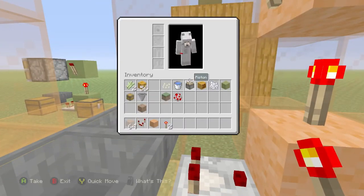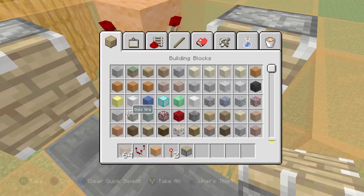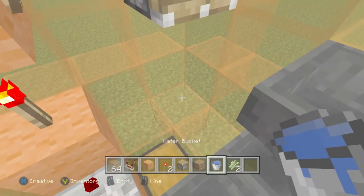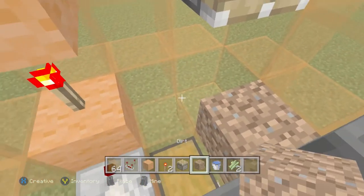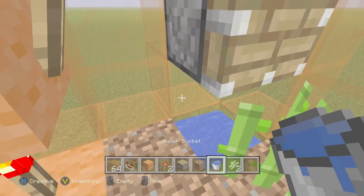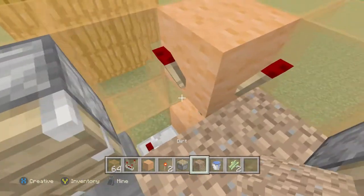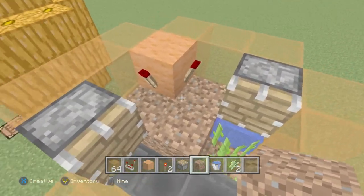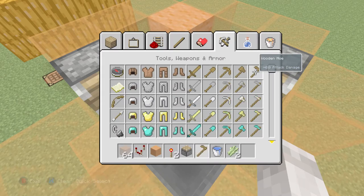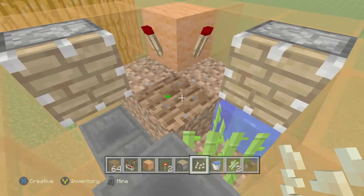Grab your two pistons and place one there and one there. Then grab a bucket of water — place that there. Place the sugar cane there and leave it like that. Then add another bucket of water and place it like that. Then grab a hoe — any kind works, I'll use a wood hoe. Now grab your pumpkin seed and place it right there.